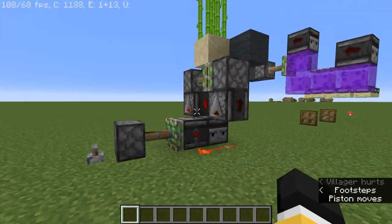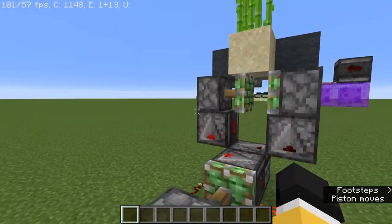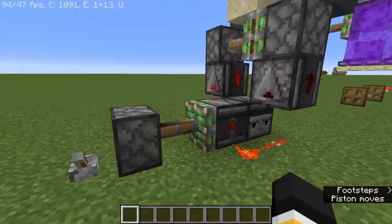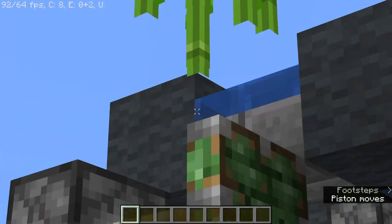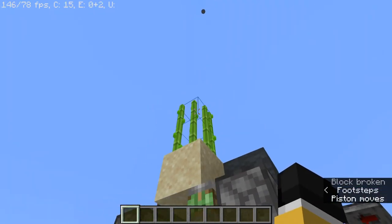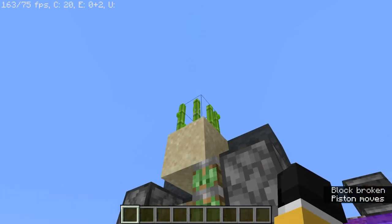This next glitch is kind of the zero tick glitch — the force growing glitch. It's been in the game for a few years now, but it is getting removed in 1.16. Basically what it does is it makes things grow really fast. So this sugar cane is growing really fast — look at this, like every two seconds. And I can show you the random tick speed is now on 3, and it's still growing really fast.